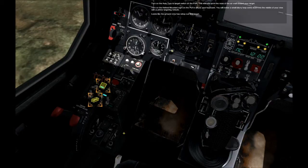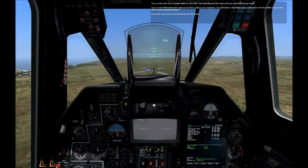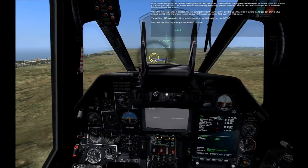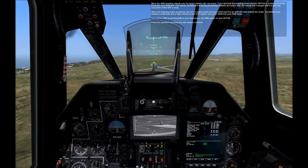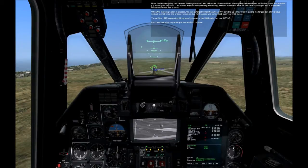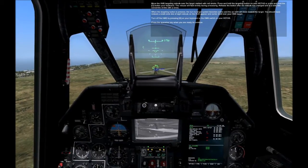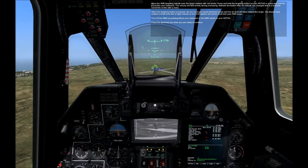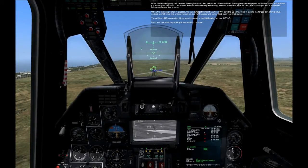Turn on the auto turn to target switch on the PVR. This will help point the nose of the aircraft towards your target. Turn on the helmet mounted sight on the PUI or press H on your keyboard. You will notice a small blurry loop come down into the middle of your view with a yellow targeting reticle. Looks like the ground crew has set up our first target. Move the HMS targeting reticle over the target marked with red smoke. Press and hold the targeting button on your HOTAS or press and hold the O button on your keyboard. The reticle will flash briefly during processing. Release the button after the reticle has changed to solid two concentric circles with a cross. When the targeting button is pressed, the turn to target system becomes active and the aircraft will move toward the target. You should have noticed a small circle line of sight reticle on the HUD appear and center itself over your HMS target.